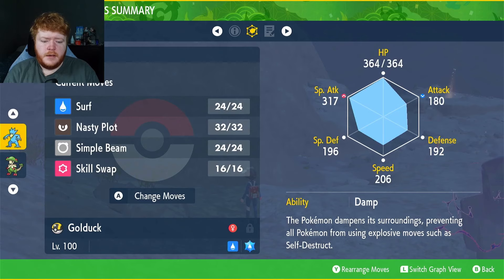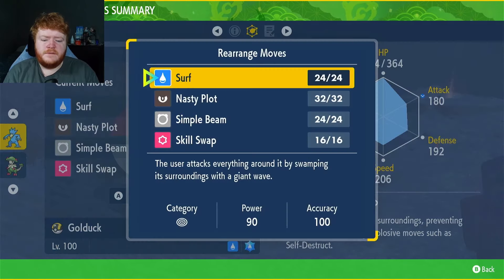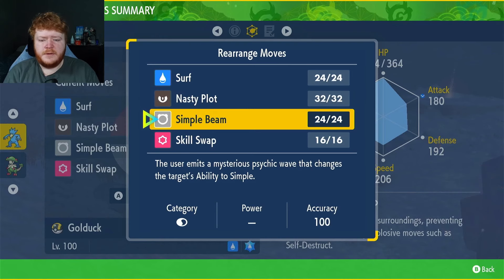The ability Damp doesn't matter — we won't be using it — but I put Damp on there because that's the move we'll be giving our opponents. We have Surf for damage: 90 power, 100 accuracy, a very strong move. Nasty Plot raises our Special Attack by two stages — or in this case plus four with Simple. Simple doubles the power of pretty much every stat boost or stat drop.